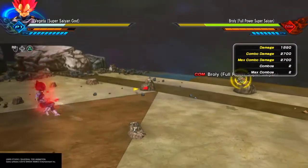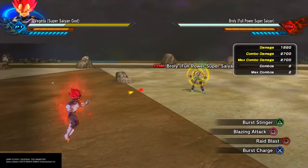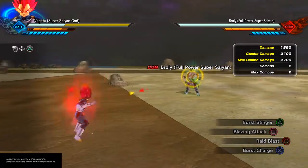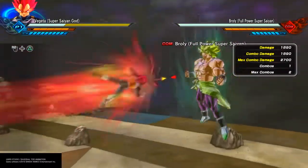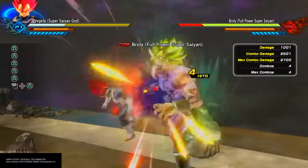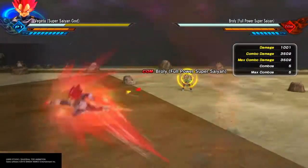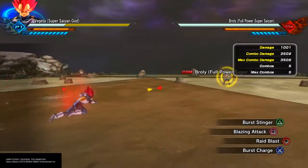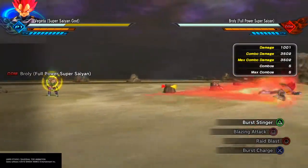Burst Stinger — pretty powerful attack. It doesn't matter whether you're on the ground or in the air; it does the same amount of damage. The only thing is it is a close-range attack, which is kind of odd since it is a ki blast attack. But if you're far away it'll touch, and if you combo into it you can clearly see it doesn't connect. So keep that in mind — it is a close-range attack. Same thing applies to Blazing Attack.